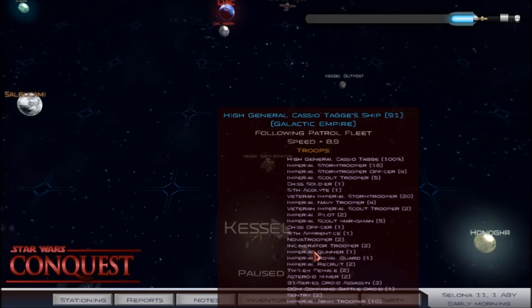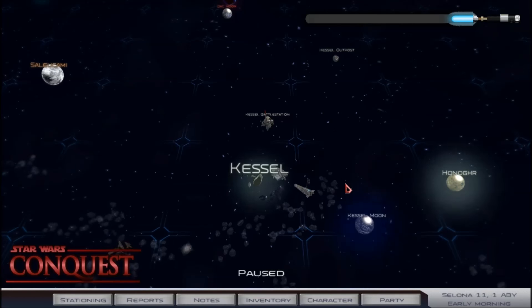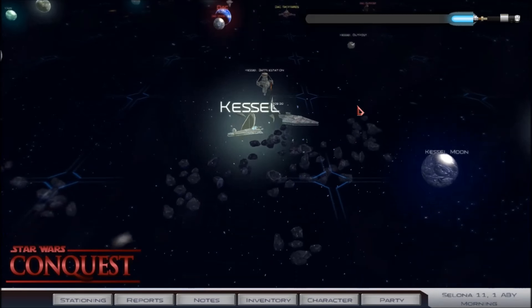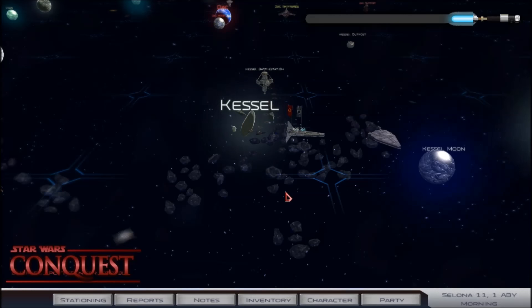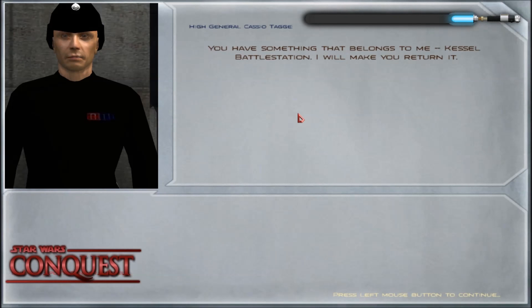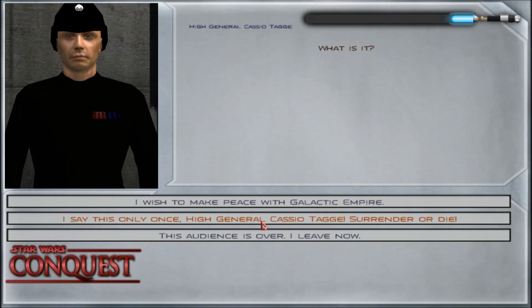He's actually chasing one of my patrols — so let's go deal with him. I gotcha. Maybe you should have defended it instead of running away. I am only going to say this once — actually this is the second time, so I take that back. Surrender or die. Okay, you're the one who's been running away. At least we'll be fittingly fighting him on Kessel, the system we just took from him.